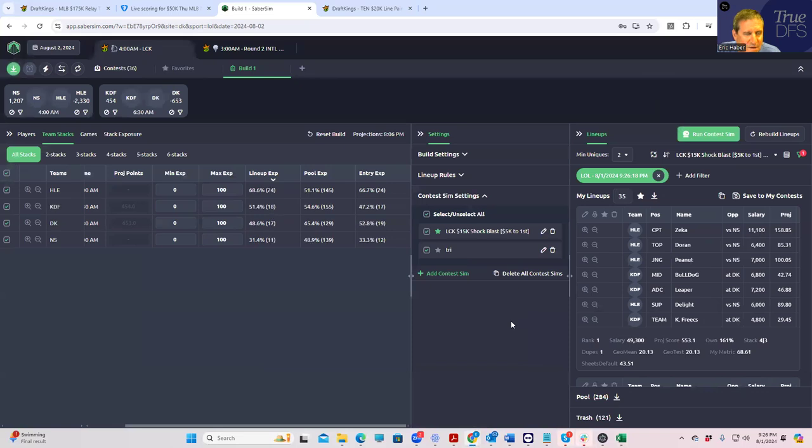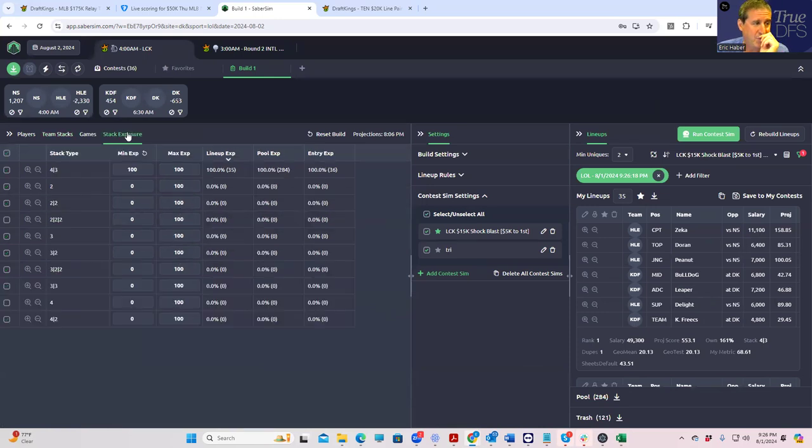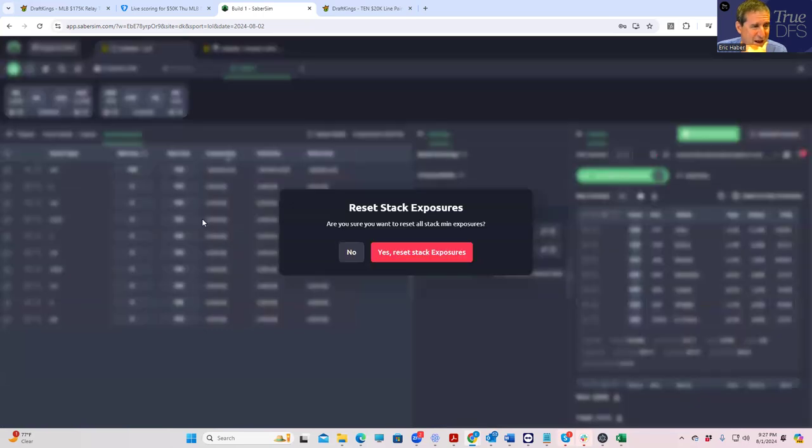Let's hit the filter button. We're going to add the filter — geo mean less than 20.9. Save filter. Now we're in business — we have a much bigger span of lineups. The next thing is to decide whether I want to play non-four-threes. Looking at stack exposure, I had already set it to only want four-threes.